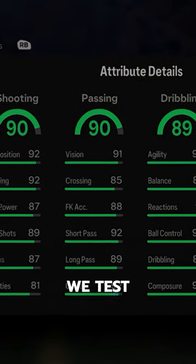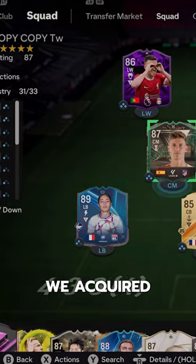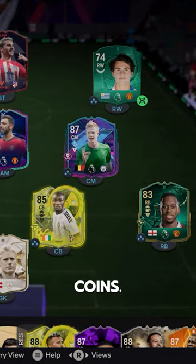Welcome to Baller or Bust, where we test FIFA cards so you don't have to. Player of the Month Griezmann — we acquired him via SBC for 480,000 coins.